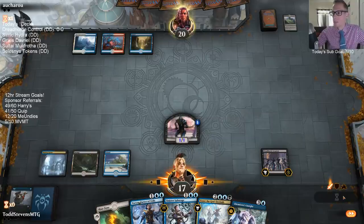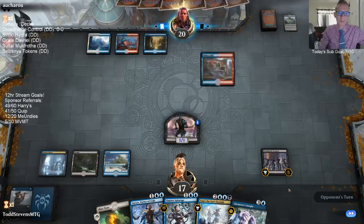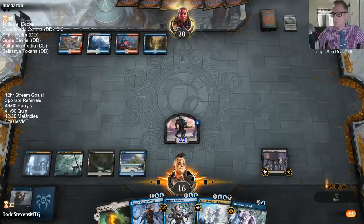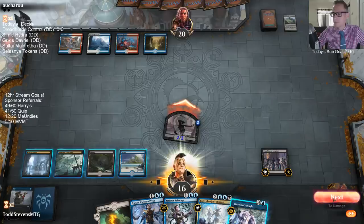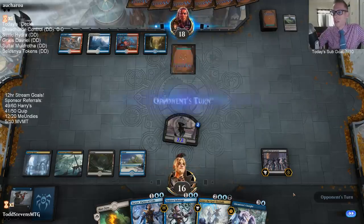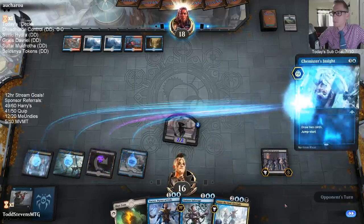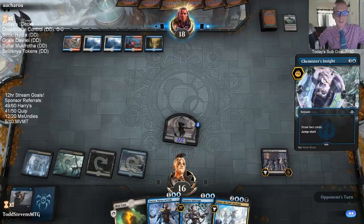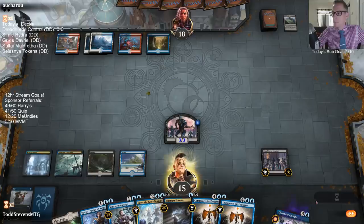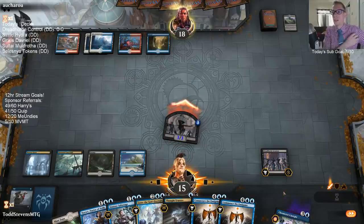Let's just hold up past the turn. I don't think we should slam down a Narset here and risk Narset getting countered. We're already ahead on the battlefield with this Dreadhorde Invasion - let's just get our countermagic up. Our creature was summoning sick last turn; it enters during our upkeep so we were not able to attack with it last turn.